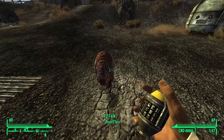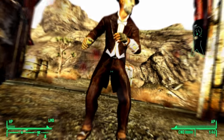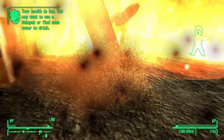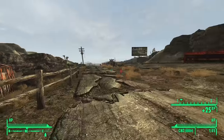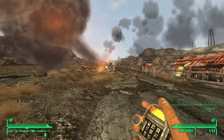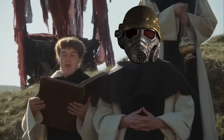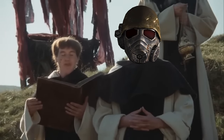Holy Frag Grenade — a cheeky reference to the Holy Hand Grenade from Monty Python and the Holy Grail. It's a pocket nuke, a throwable Fat Man, a baseball-sized apocalypse. You grab them from the church basement at Camp Searchlight, but you have to be really careful because you only get three. Three shall be the number thou shalt count, and the number of the counting shall be three.